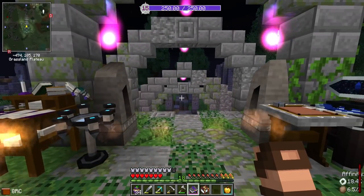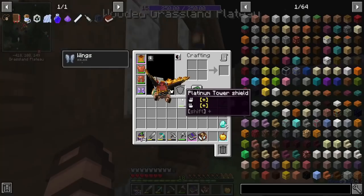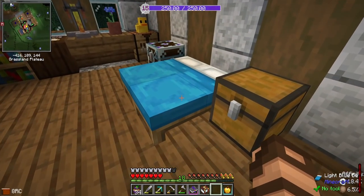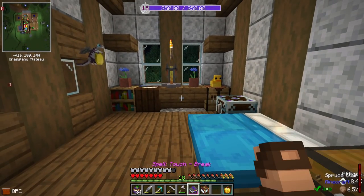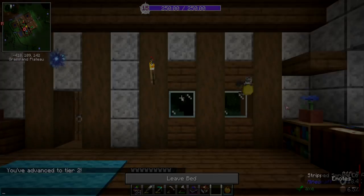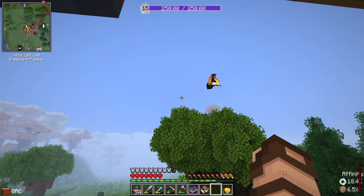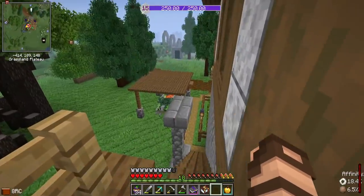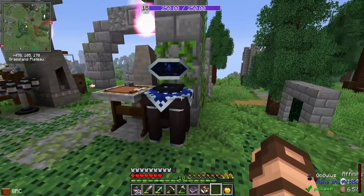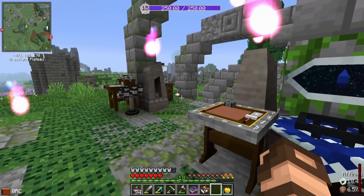I did make a whole bunch of spells and actually before it turns into daytime or I get attacked by more phantoms, I'm going to do a sleep and make it day, because in order to advance from tier one to tier two in Mana and Artifice I need to sleep on it. There you go, you've advanced to tier two. Nice. Though strangely I think I already had some tier two advancements, so it wasn't really too limiting. But now oh my gosh, there's plenty to do.